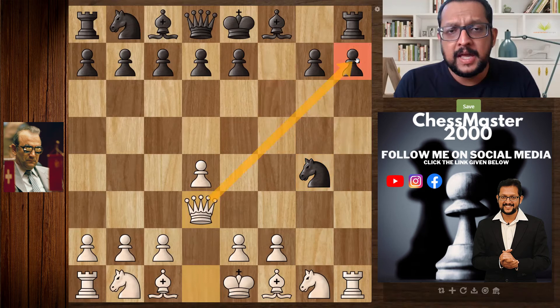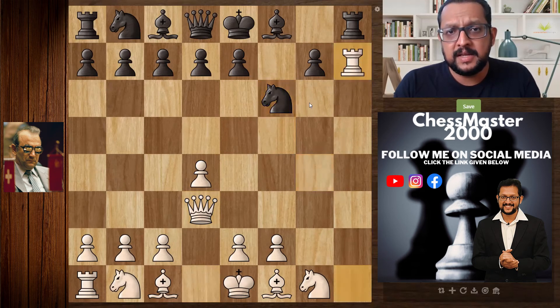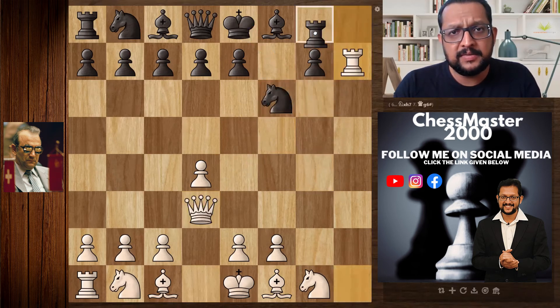White plays queen d3, putting more pressure on the position. Black is already in trouble. The best move for black is g6, which also loses. If black plays knight f6, white plays rook takes — eyeing the square where the queen should come to deliver checkmate. Whether the rook is captured by the rook or by the knight, the queen can deliver checkmate.